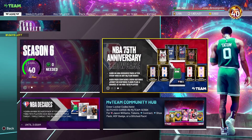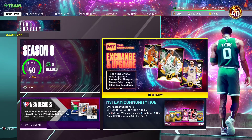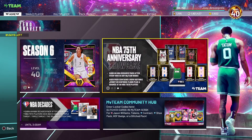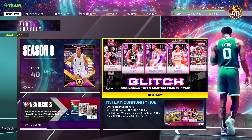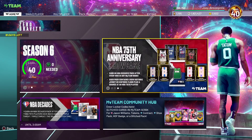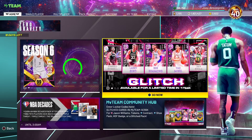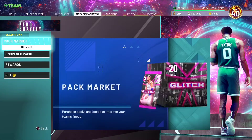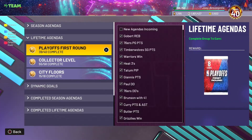Most of the ones I've opened I'm getting amethyst cards — from the 60s, 70s, 80s packs, usually amethyst. I got a few diamonds as well, but mostly amethyst. There is a chance to pull as high as galaxy opals though. I saw people pull Kevin Garnett and Carmelo Anthony. Of course everybody's looking for the high-tier ones, the most expensive being Magic Johnson. It was a great move by 2K to drop this out of nowhere.